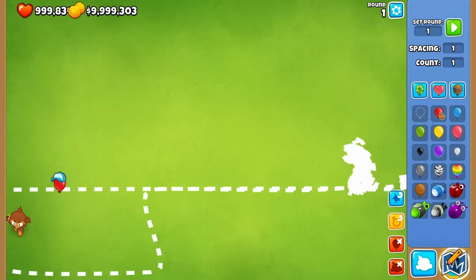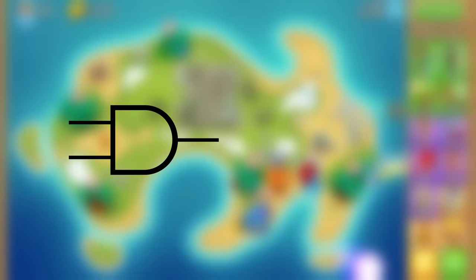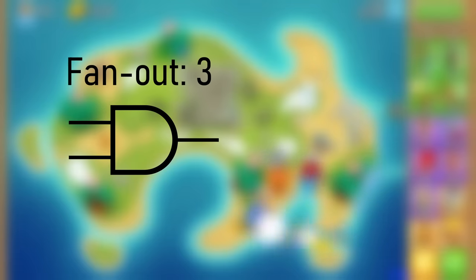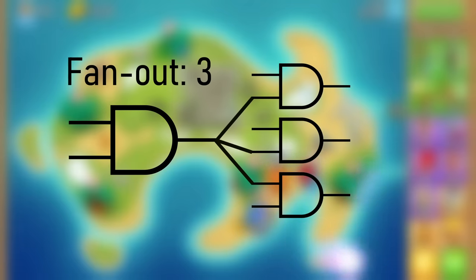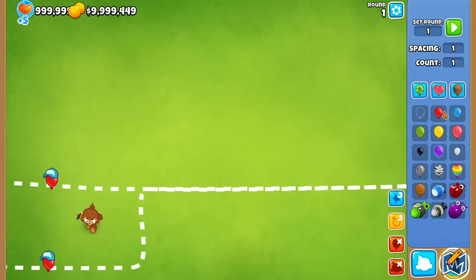This was looking promising, but there is one big issue with this monkey gate. There's a concept of logic gates in real life called fan-out. The quick and dirty of it is that whatever a gate's fan-out number is corresponds to the number of logic gates you can connect to its output without overloading it. Normally this number could be in the tens or hundreds, but our monkey gate has a fan-out of one — there's only one balloon that leaves it, so we can only send that into a single other gate.